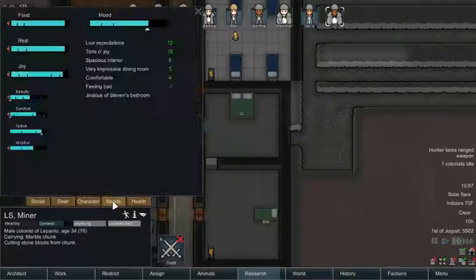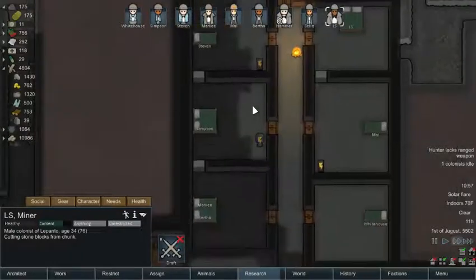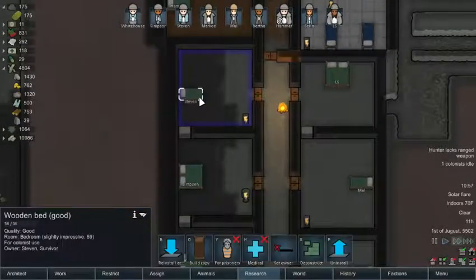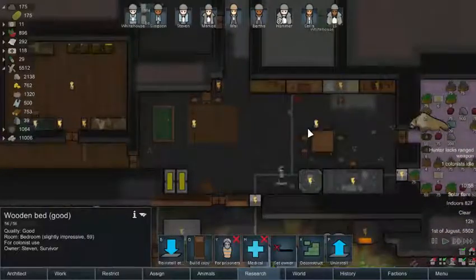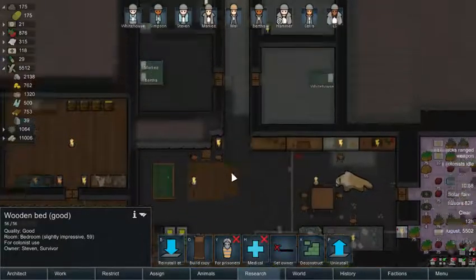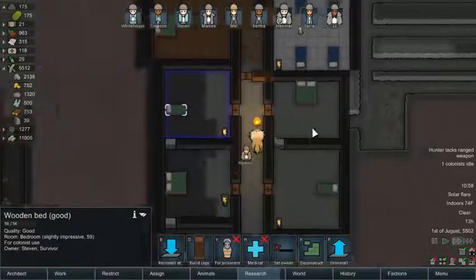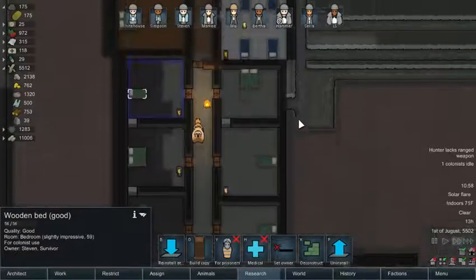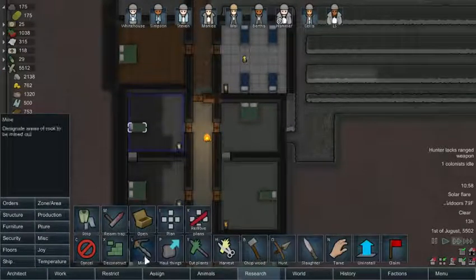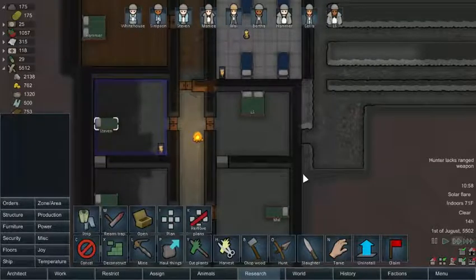How do you feel about your bedroom? He's jealous of Steven's bedroom. Steven's has the good bed — that's why the new guy is very particular about his bedroom. There is one thing we can do: put a statue in there or make it a little bigger since Steven's bedroom is a little bigger. We can fix the jealousy pretty easily by giving him a bigger bedroom — just mine out this wall and put another wall.